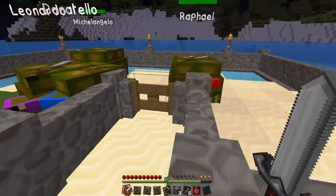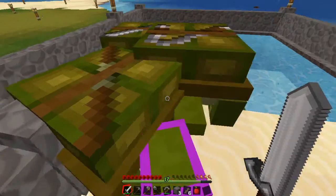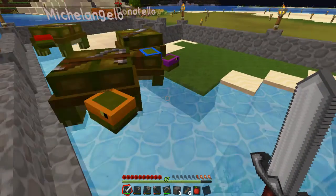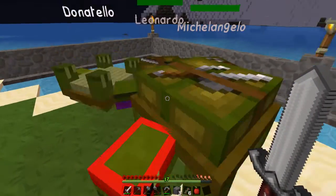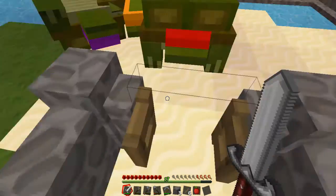Now time to check on my ninja turtles — look at my boys! They're so big I've had to extend the pen out quite a bit. Look how big they are! Michelangelo is such a fatty. And Donatello's still getting depressed, damn it.